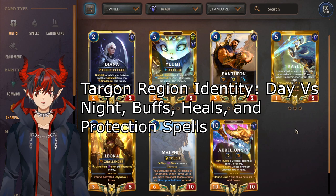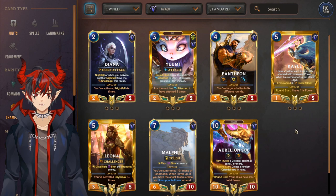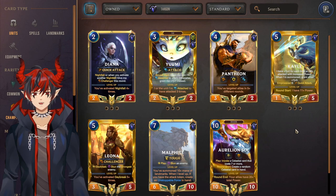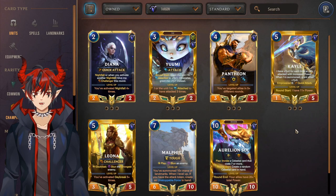Moving on to Targon, the clear winner is Leona — after her recent nerf she's still good in a variety of decks and can be played multiple ways so she's definitely a must craft. The next best champions are probably Aurelion Sol, Kayle, and Malphite. Aurelion Sol can be played with Leona or with Shyvana from Demacia for pure dragons. Kayle has synergy cards and can also be played with Elites. Malphite has a Taliyah/Malphite landmark deck. The three to avoid are Pantheon, Yuumi, and Diana.